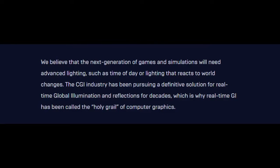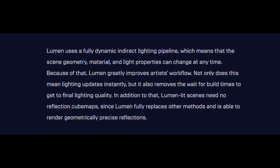As stated by Paulo Souza: we believe that the next generation of games and simulations will need advanced lighting, such as time of day or lighting that reacts to world changes. The CGI industry has been pursuing a definitive solution for real-time global illumination and reflections for decades, which is why real-time global illumination has been called the holy grail of computer graphics. Lumen uses a fully dynamic indirect lighting pipeline, which means that the scene geometry, material, and light properties can change at any time. Lumen greatly improves artists' workflow — not only does lighting update instantly, but it also removes the wait for build times to get the final lighting quality.